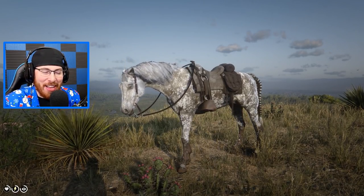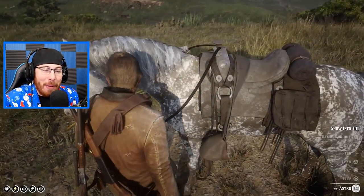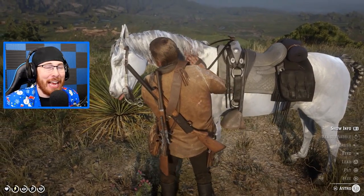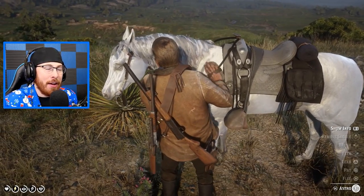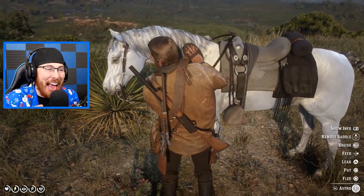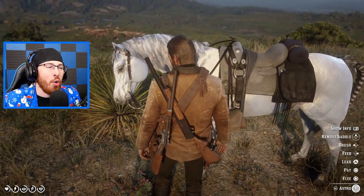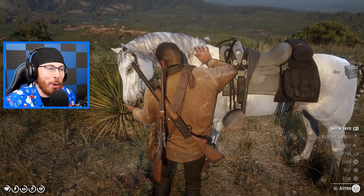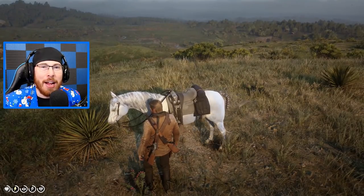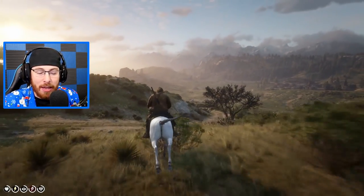Coming in at number three is your horse. There are many different horses in Red Dead Redemption 2 to choose from. If you want the best horse in story mode, I have a guide on my channel showcasing how to get it — it's actually super simple. You need to treat your horse like you would treat your best friend: remember to feed your horse, because if you treat your horse right, your horse will treat you right.